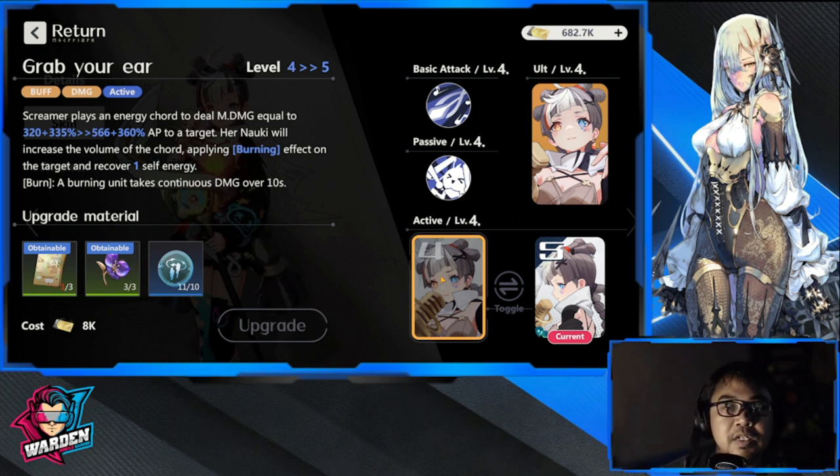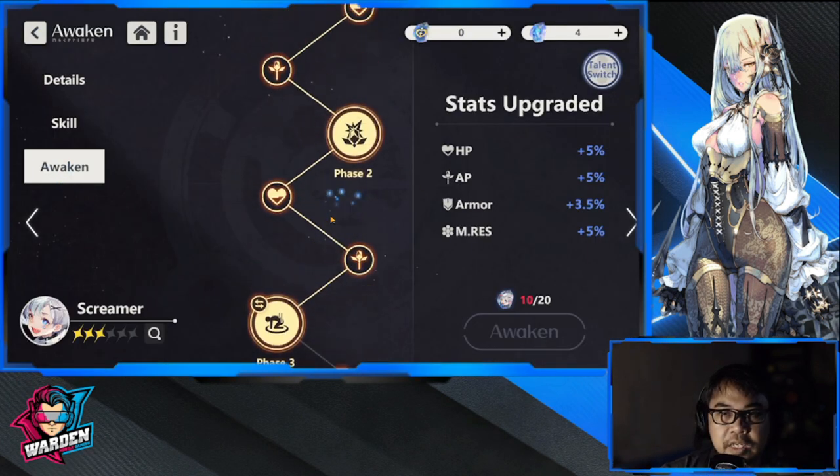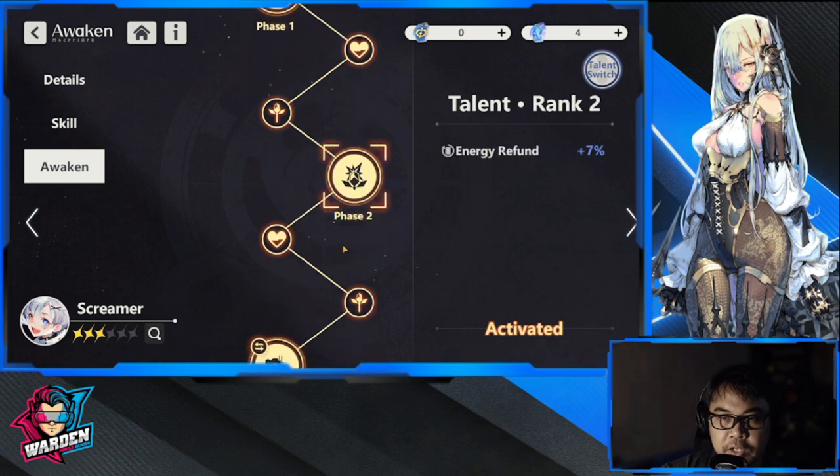Again, you have a lot of options in building her. If a stage doesn't require a lot of healing, go for Screamer — there are stages where you can live without a dedicated healer but appreciate the buffs and debuffs more. It's not impossible to use both Screamer and another healer if you want a dedicated healer on your roster. Let's move to her awaken tree.